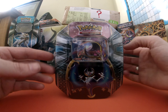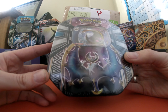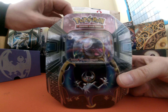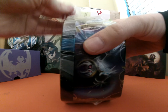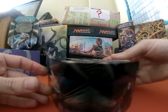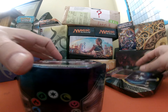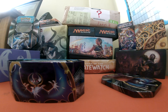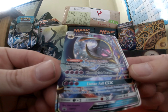Hello cardboard lovers, it's Cardboard Badger here and today we have the second tin — Lunala GX. We're going to open it up and see what we're going to get. Amazing tin. And inside we have Lunala GX which looks pretty splendid.